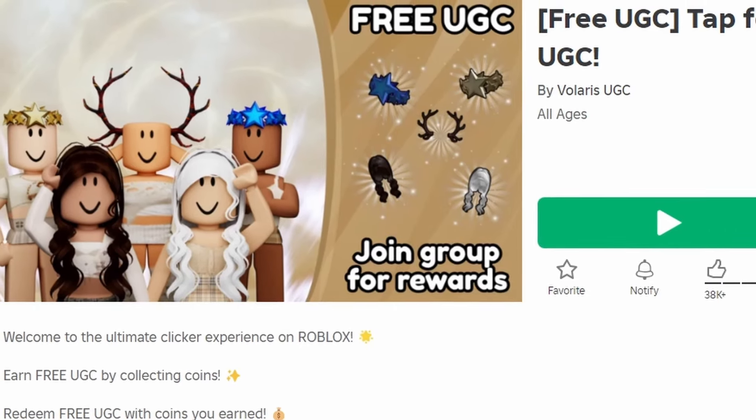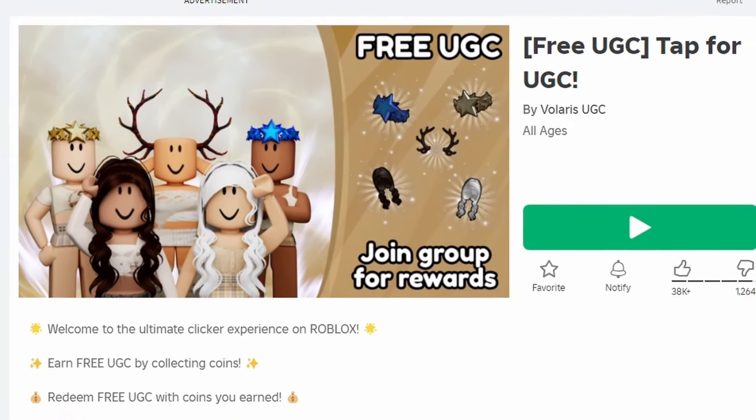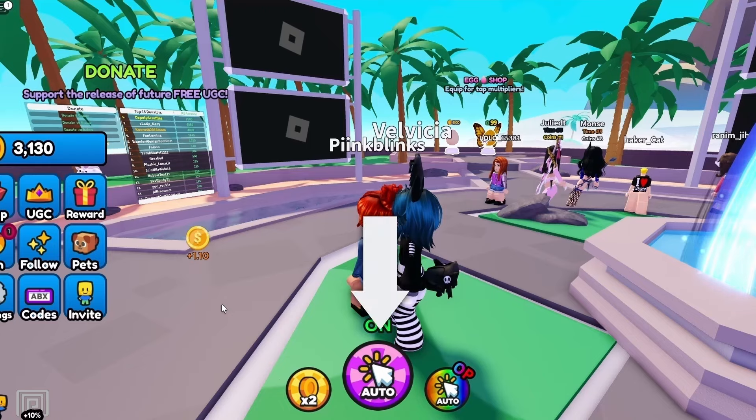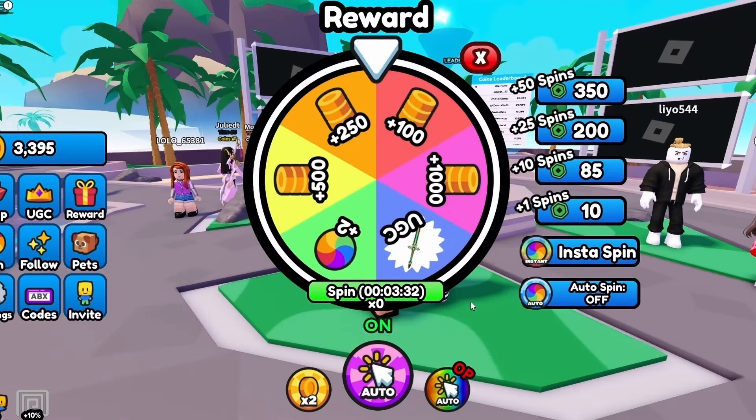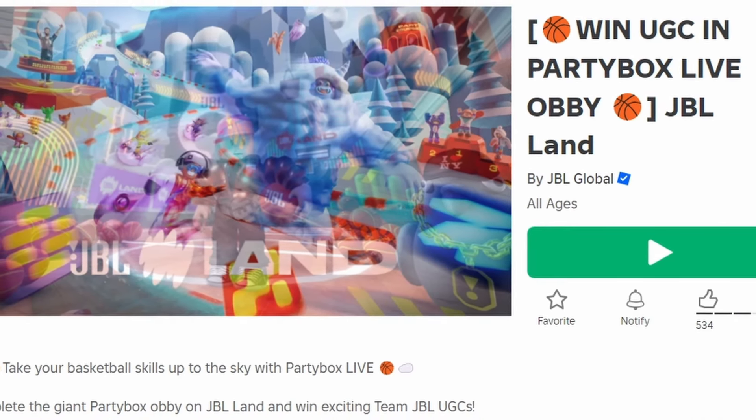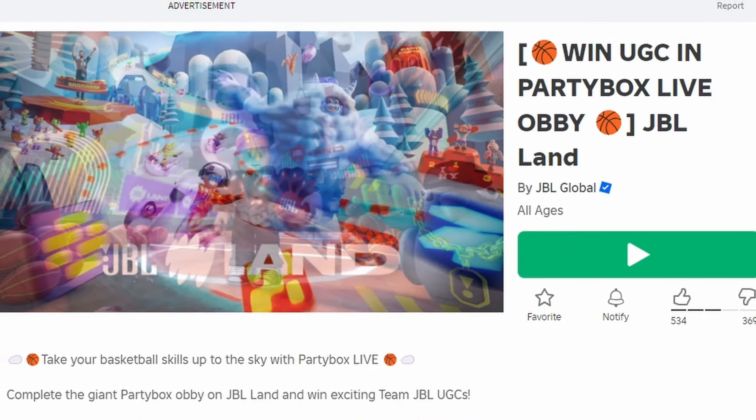To get this new free hair, join Tap for UGC. You need 450,000 points to get the item for free — to get more points just press the button and you will get taps. Feel free to spin the wheel for more points as well. To get this other new free item, join JBL Land.